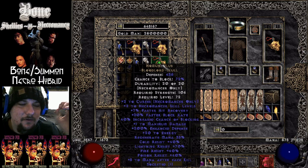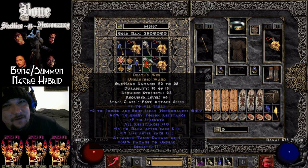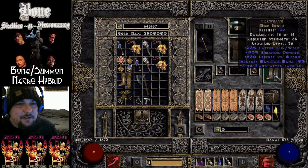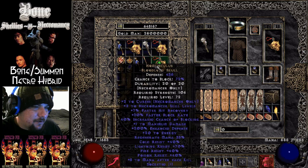Mana after kill is a very overlooked attribute, and these items are cheap. We're going to be using Death's Web — and get this, the poison resistance on your Death's Web doesn't mean anything. That means we're at 32 mana after every kill. Our Bone Spear does 22 mana cost. Watch this thing in action — we'll swap it out, get rid of that white wand, and grab this Homunculus.